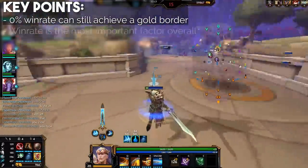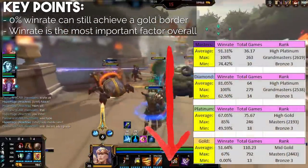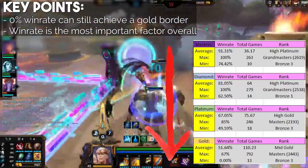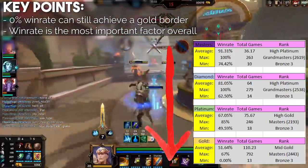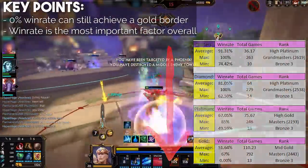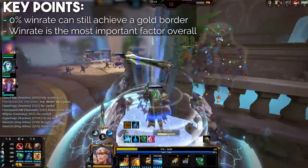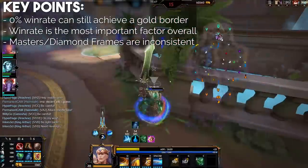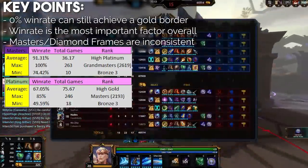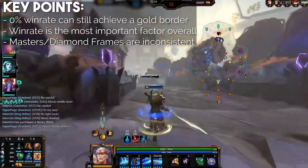Win rate appears to be the most important factor when determining which border you will have, but it's not absolute. The average win rates for each frame show a clear downward trend, with diamond frames having on average a win rate 10.26% lower than masters frames, platinum being 14% lower on average than diamond frames, and gold being 15.41% lower on average than platinum frames. However, within the full data set we can clearly see it's not just win rate that affects frames — especially for the top two frames, masters and diamond, it's pretty inconsistent. The minimum masters frame win rate is 74.42%, which is significantly lower than the highest win rate for a platinum frame at 85%, so there are clearly other factors influencing things.